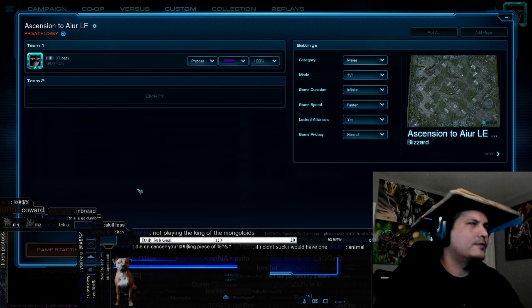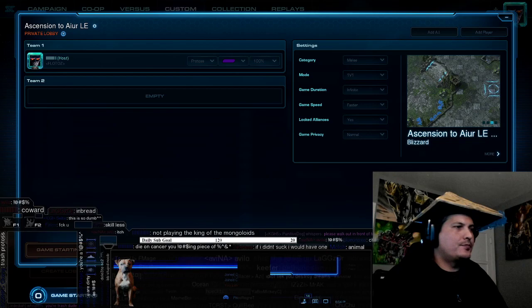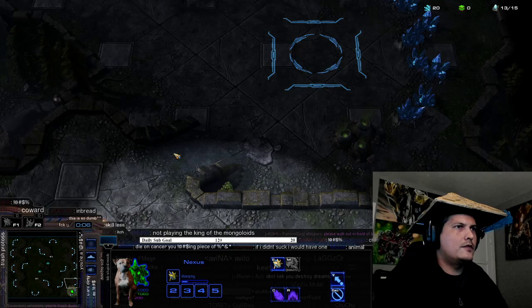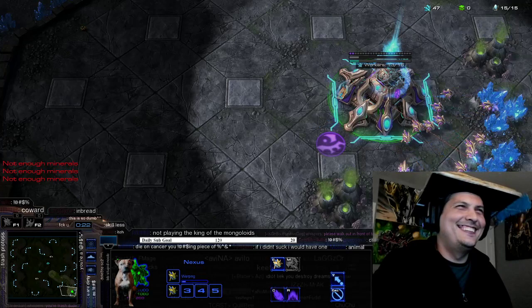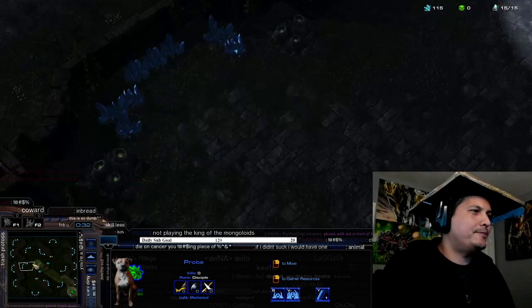All right, so start game — we're gonna wait a little bit because I got a mine. We're gonna mine a little bit just so that it looks, you know. AlphaStar was at the bottom, so I'm making Nexus at the top.